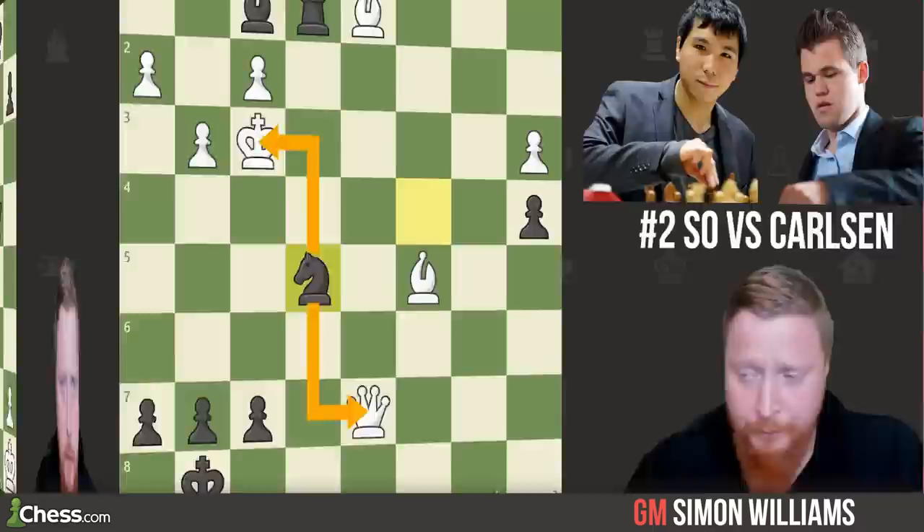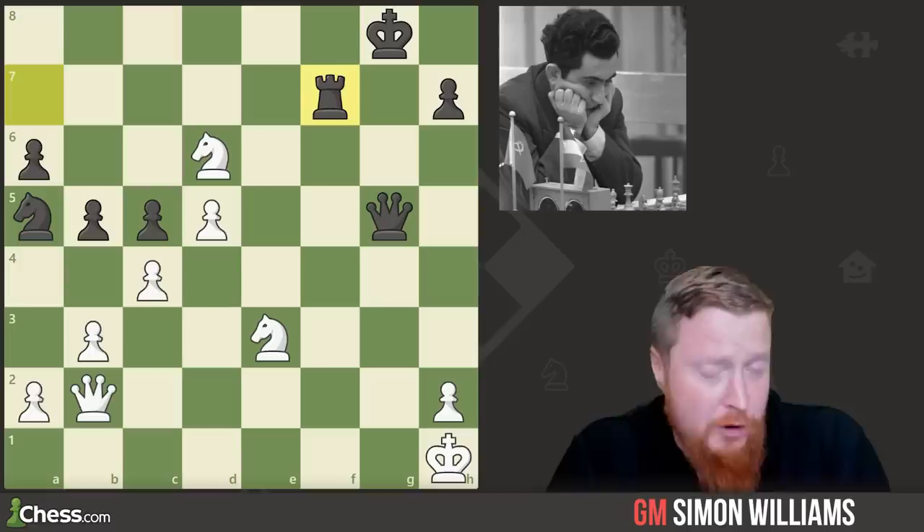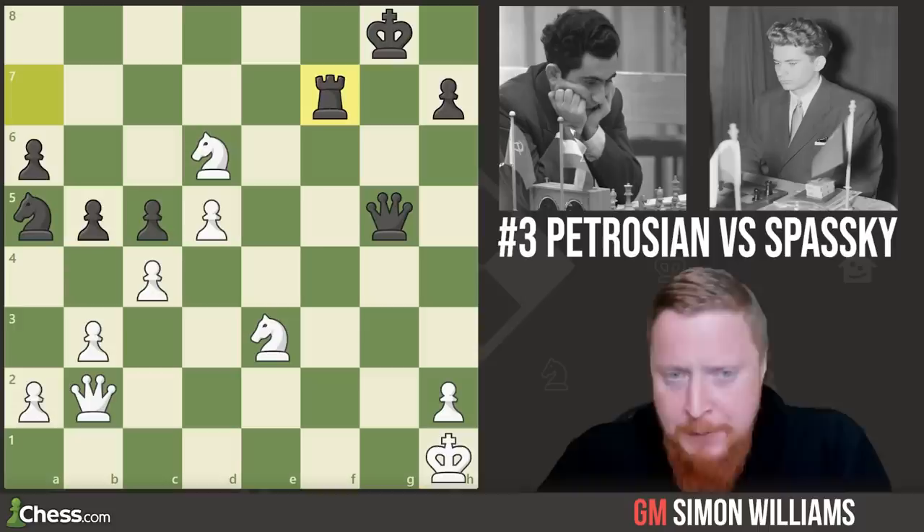We now come to a 1966 world championship match between Petrosian with the white pieces — a very strong player known for his positional play — and Boris Spassky with the black pieces. This was a really big moment in the match. In this position it's Petrosian to play with the white pieces — can you find his move?